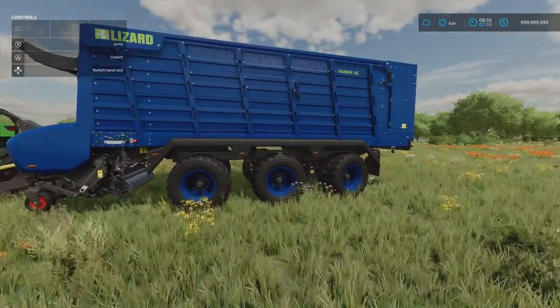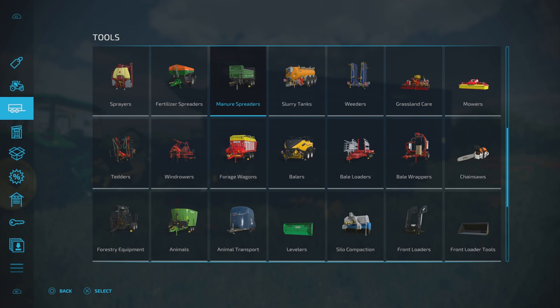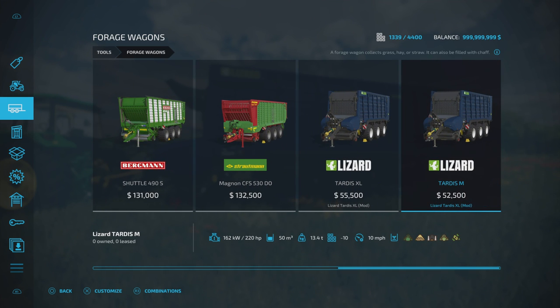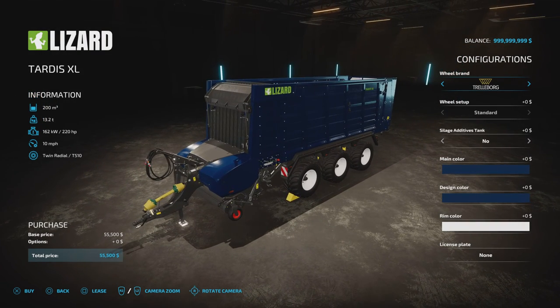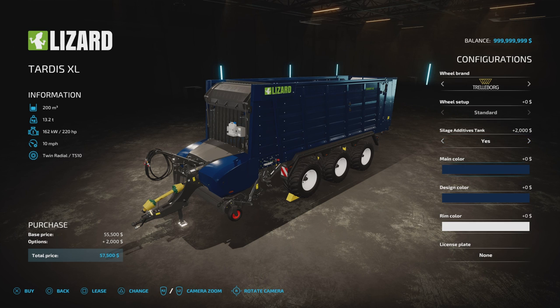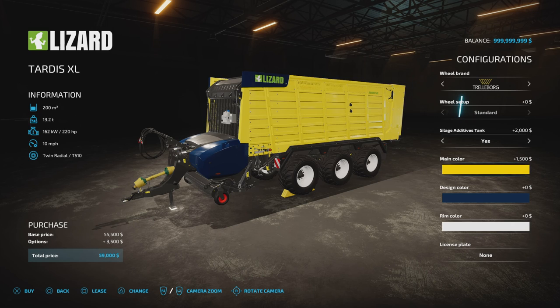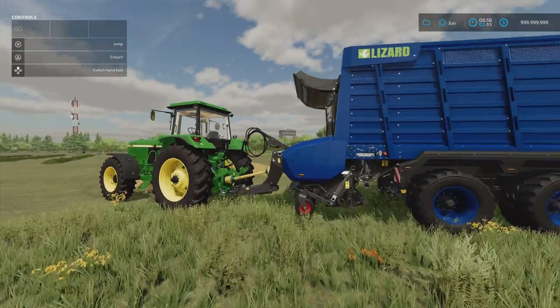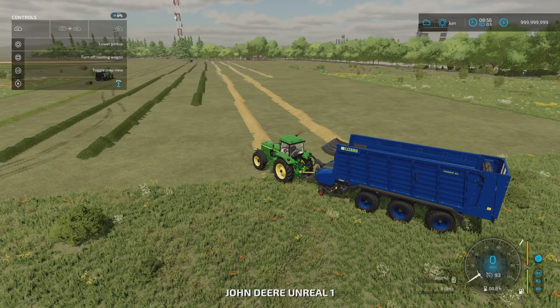It has a rear steer axle. There's also a standard version — the Tardis M at 52,500 for 50,000 liters — while the Tardis XL at only 55,500 gives you 200,000 capacity. Options include Trelleborg, Michelin with standard and wide, BKT, Radestein standard and wide; silage additive tank for a 5% increase on silage work; main color on the full palette; design color for the front section; rim color; and license plate.